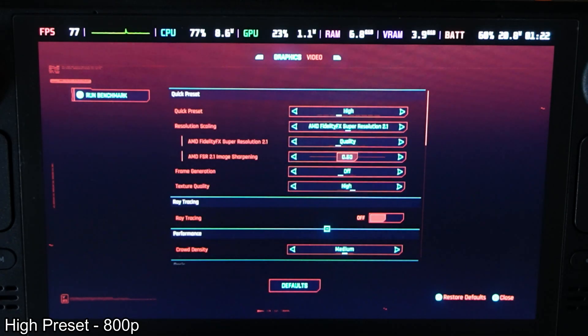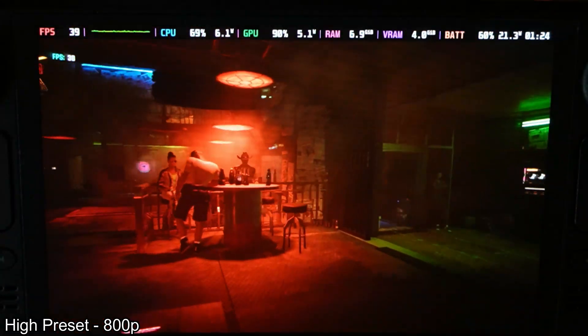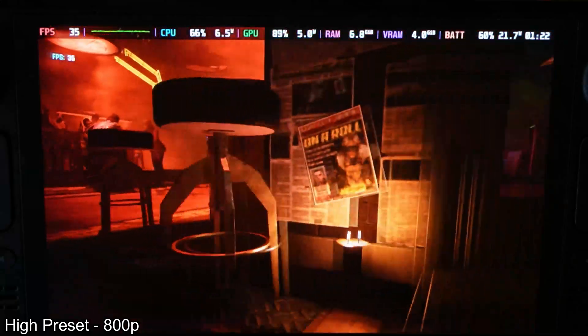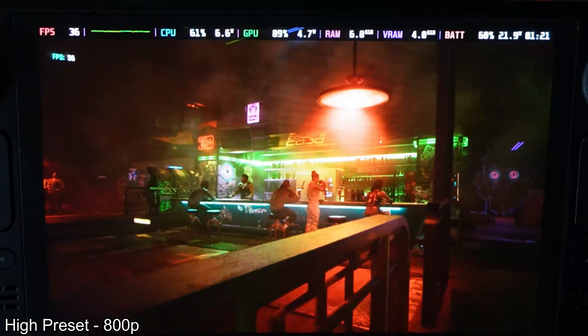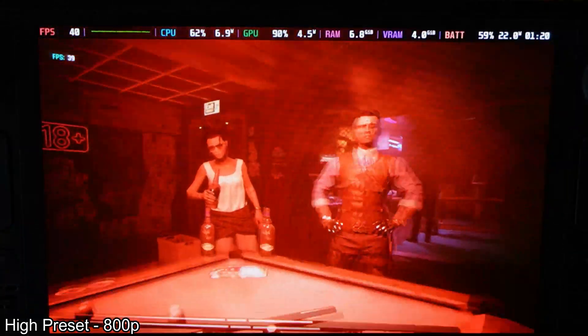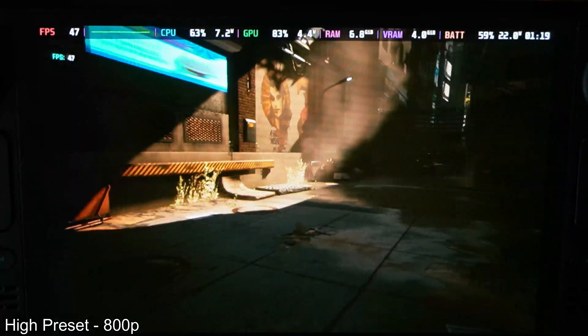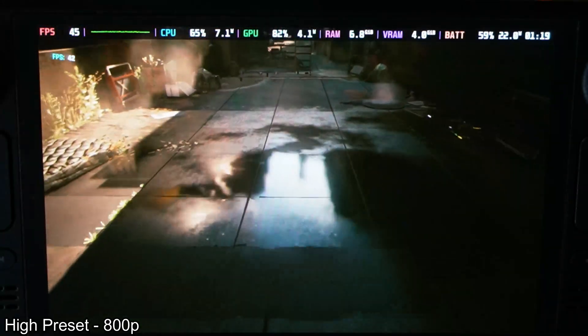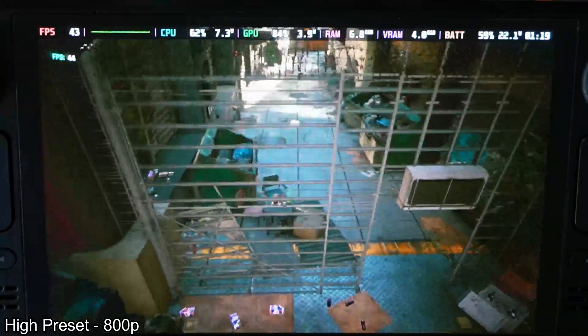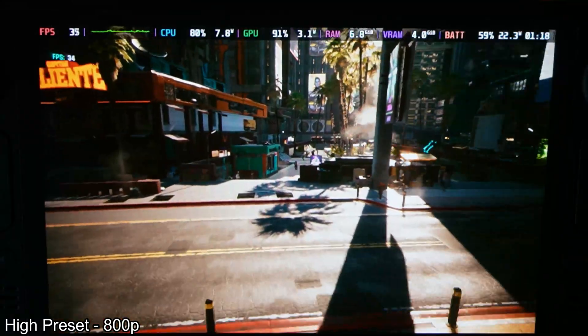Now let's try high settings — no FSR, no frame generation, just plain old high settings rendered natively. We are still having the same situation as on medium settings, where increasing the quality doesn't actually decrease performance. We are CPU-bound, so there's really nothing we can do about that other than overclocking your Steam Deck, which I honestly don't recommend because the performance gain is not worth the risk to your console. We're seeing very comfortable fps above 30 all the time, and the game obviously looks very good. With FSR we would be getting away with a lot more fps at the cost of a little bit of quality.